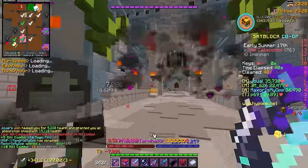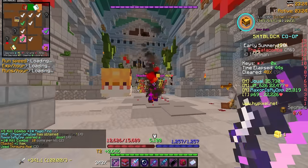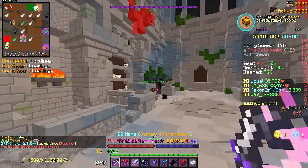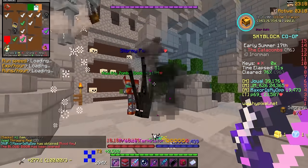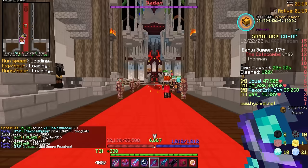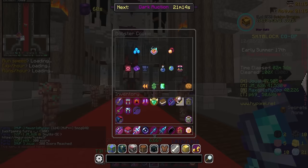There should be a mini boss in this room — no way, it's a Shadow Assassin! First mini boss of the day and we're dealing with this. Thankfully he let me live — that's very chill of him. I'm mainly showing the first boss fight of the day because this might be a little hectic.